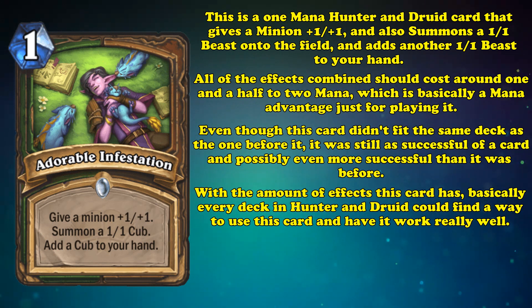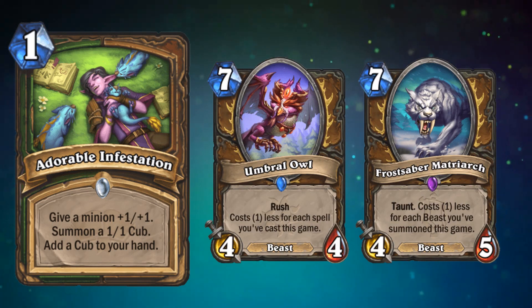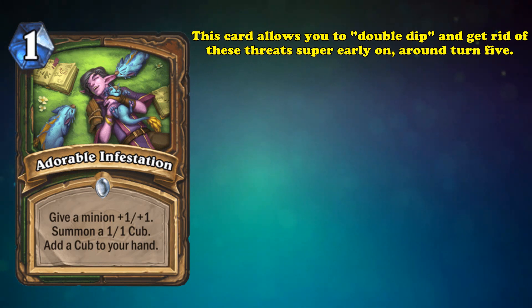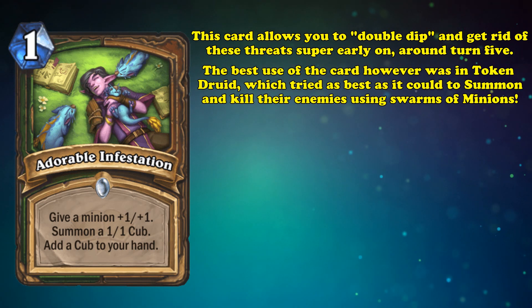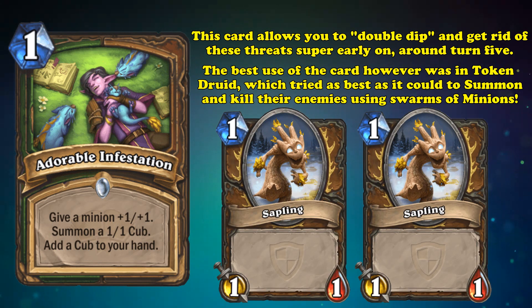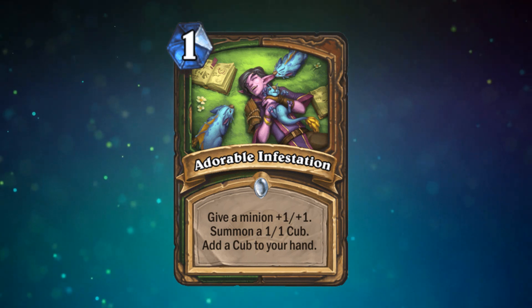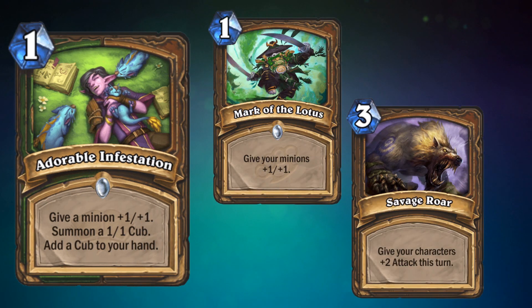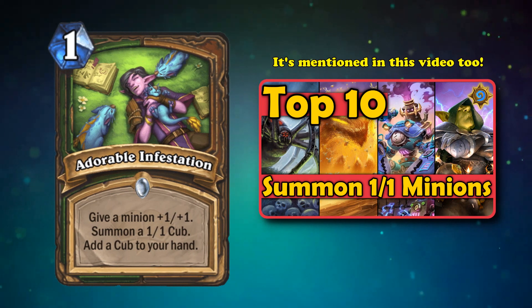Because it had so many effects stapled together, pretty much every deck in Hunter and Druid could find a way to squeeze it in and have it synergize with another card. In Standard, Adorable Infestation was used to great effect with Kolkar Pack Runner, which could buff the Swift Hyenas it spawned and swarm the board with more 1/1s. Druids used it to make Umbral Owls and Frost Saber Matriarch cost less, and it let Druid drop these threats as early as turn 5. By far the best use was in Token Druid, which wanted to buff early minions while summoning as many as possible to buff with Mark of the Lotus and Savage Roar. This card made it to the number 5 spot in one of our other lists, proving just how powerful the rest of this list's cards are.